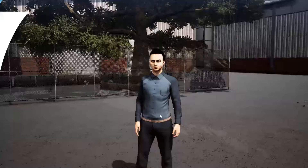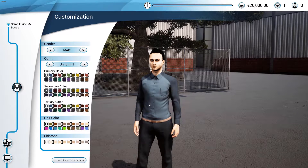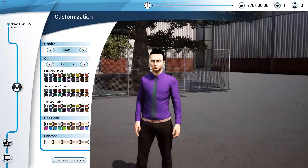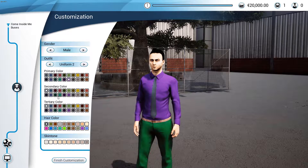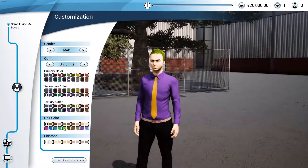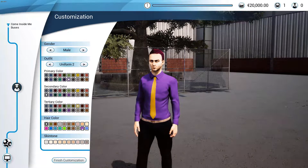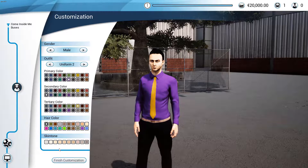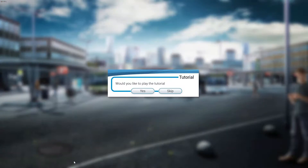We get to create our character. There are only two uniforms — we're definitely gonna have a tie. We'll go with a purple t-shirt, dark pants, and a yellow tie. Hair color doesn't really matter — we'll go with black hair. Let's start our company and skip the tutorial.